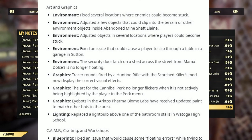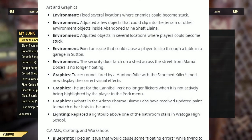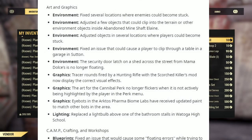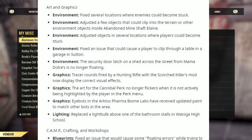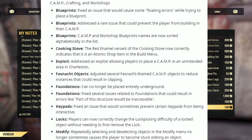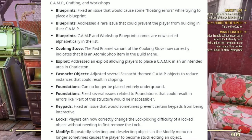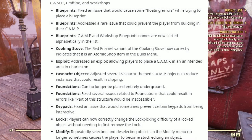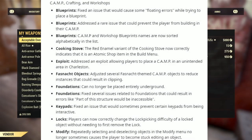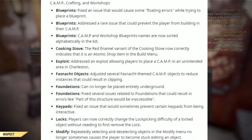Under Eye Bots — Graphics: the Archetype Fireman Bio Lab bot has received updated paint to match other bots in the area. Under Lighting: replaced the light bulb above one of the bathroom stalls in Watoga High School. Under Camp, Crafting and Workshops — Blueprints: fixed an issue that could cause floating errors while trying to place a blueprint, and addressed a rare issue that could prevent the player from building in their camp. Camp and workshop blueprint names are now sorted alphabetically in the list. Under Cooking Stove: the Red Enamel variant now correctly indicates that it is an Atomic Shop item in the build menu.